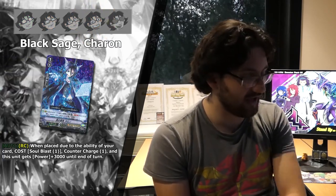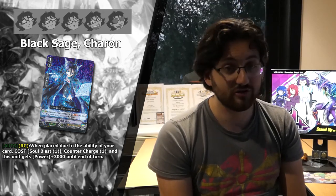Next up we have Black Sage Charon — your Counter Charge option that you actually want to run. She doesn't waste anything on your field; the only downside is you need to call her onto the field. She combos very well with Dark Dictator — call her with Dark Dictator and his skill becomes free. She also works with Darkness Maiden Makka, as they both have superior call skills that will trigger Charon's Counter Charge. Because she works well with two key cards of the deck and is basically a 4-off or 3-off in most builds, I definitely give her 5 stars — she's your main Counter Charge engine.